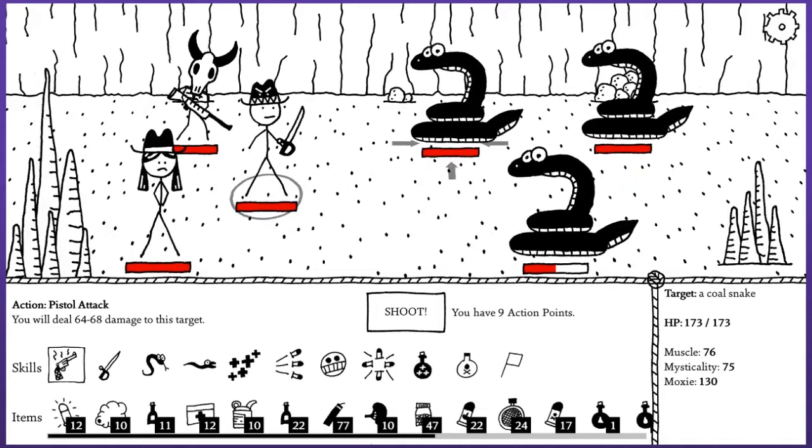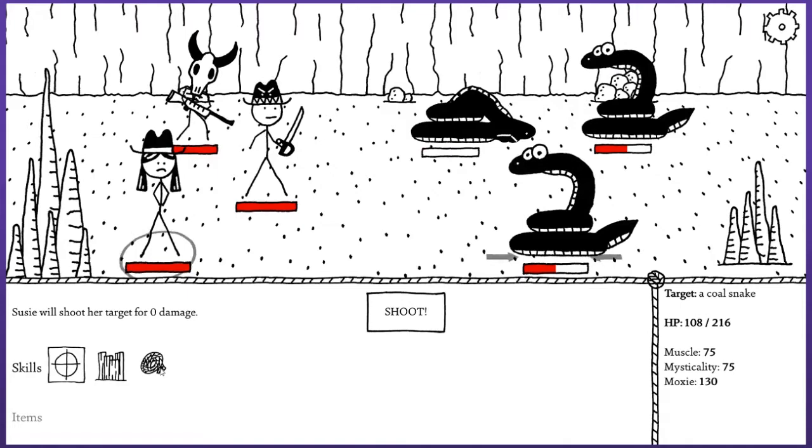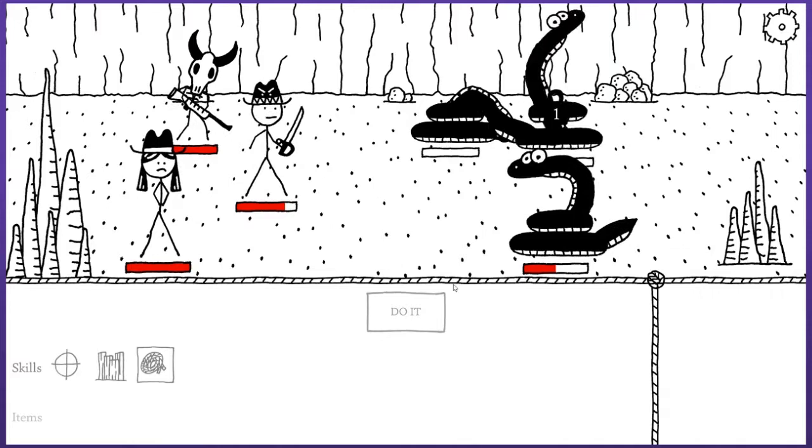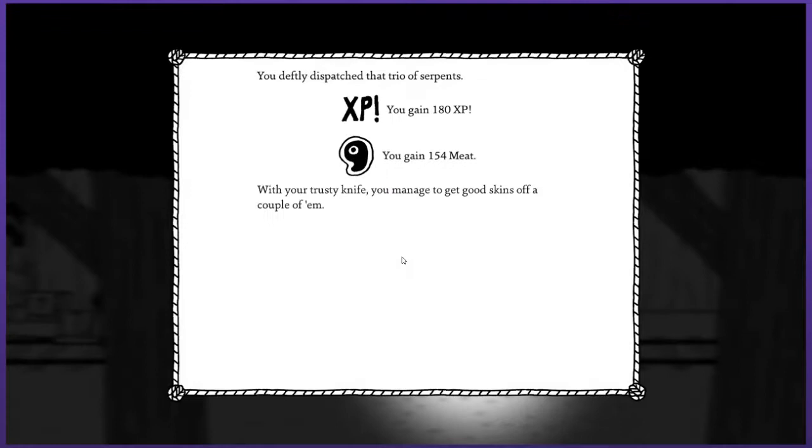Which one's a little bit stronger? You can use a quick wrap-up and I'm gonna go ahead and hope and assume that this thing can't kill me in one go. They're tough, certainly tough snakes, but nothing that I need to worry about too hard. Susie can't do any damage, but you can at least save me from taking any. Pretty straightforward. And overkill with the fan hammer. Regular coal skin, snake skins. You definitely dispatch the trio of serpents. Hooray!